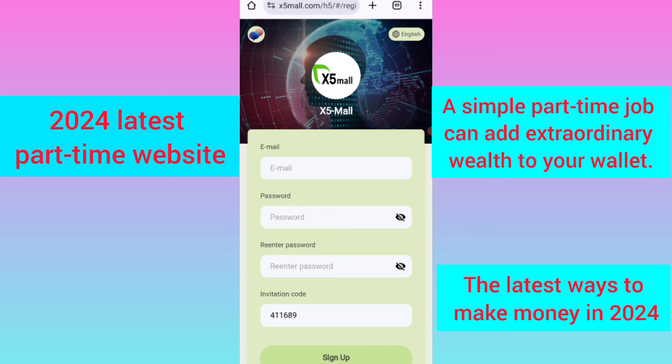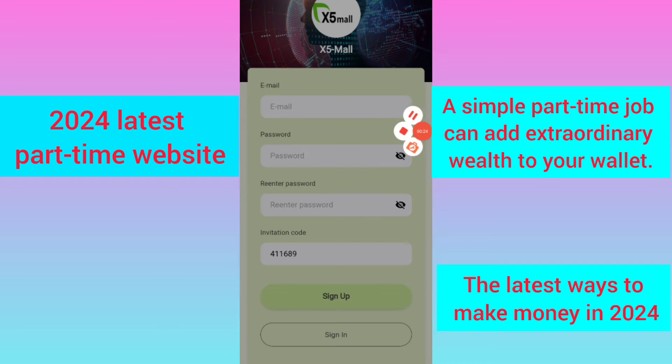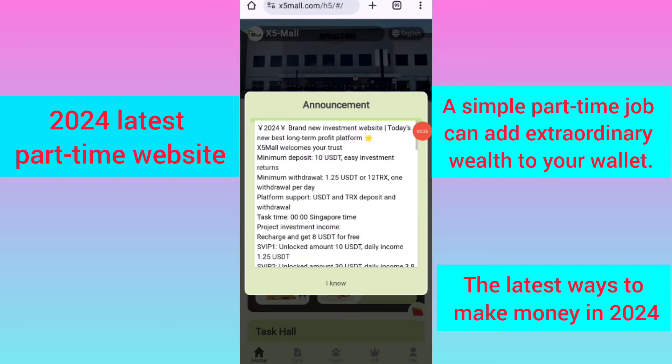First, click on the description link, then you will find the website. On this page you can sign up your account. Enter your email, then your login password, re-enter your password, then enter the invitation code, and click on the sign up button. After signing up, you will see this interface where you can see the latest announcements of the website.